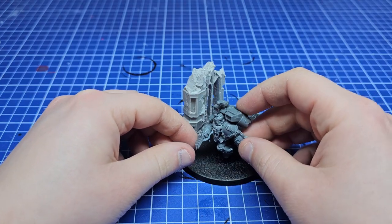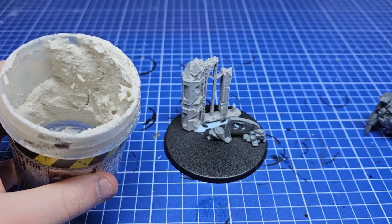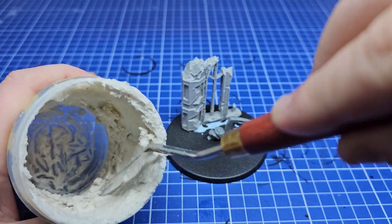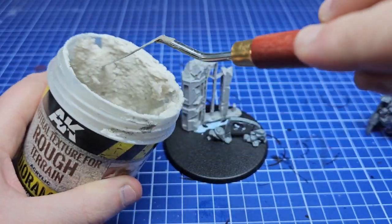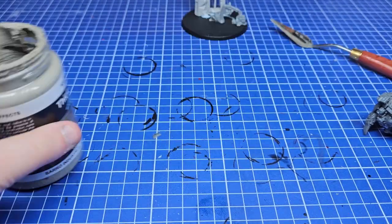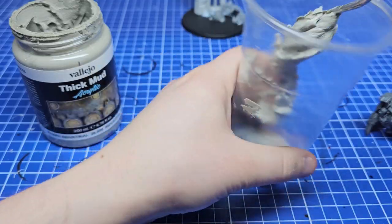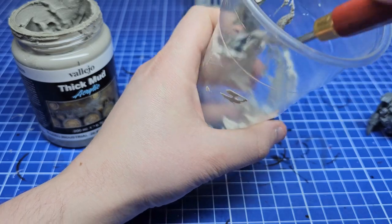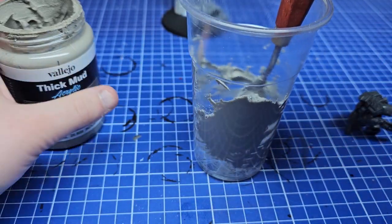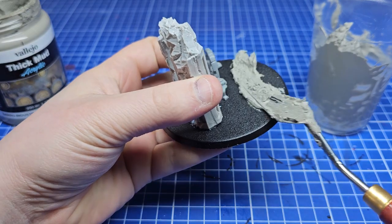I dry-fitted our heroic stealthy captain a few times to see how he fit in with the composition, and I decided I wanted him a little bit further forward than I initially showed. Before putting him on, I wanted to add a bunch of texture paste to the base to tie everything together, but my big trusty tub of AK stuff has finally died after months and months, so I made my own. I mixed up some Vallejo thick mud with some stones I had in a jar — easy peasy. The entire time I was thinking about icing a cake and it just made me really hungry, but I didn't eat the paste.